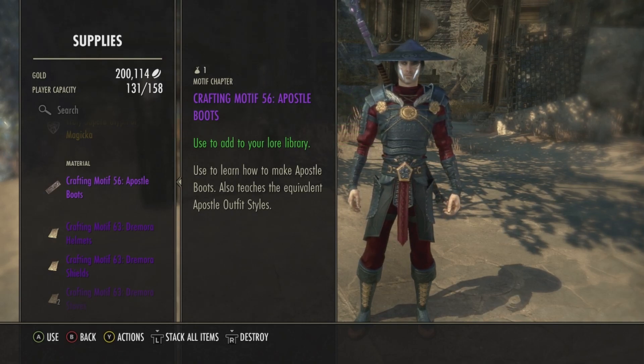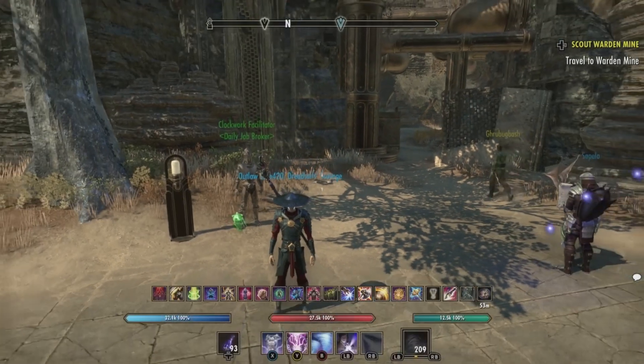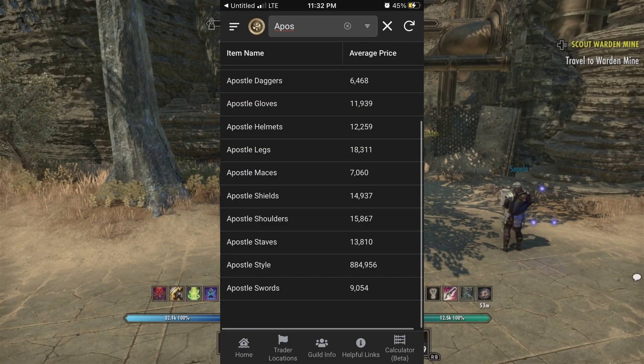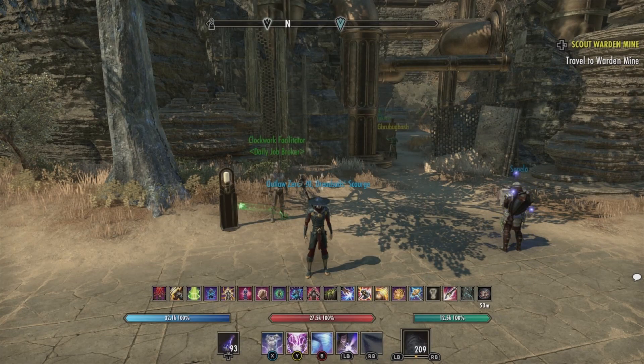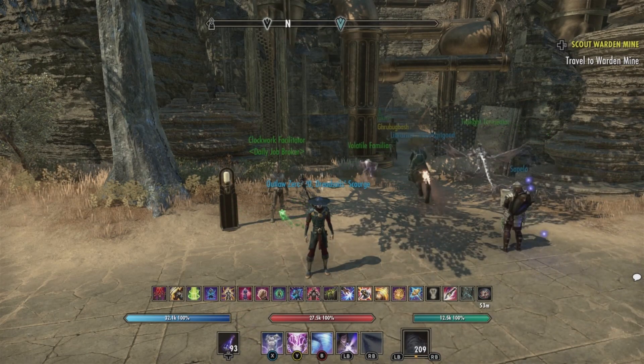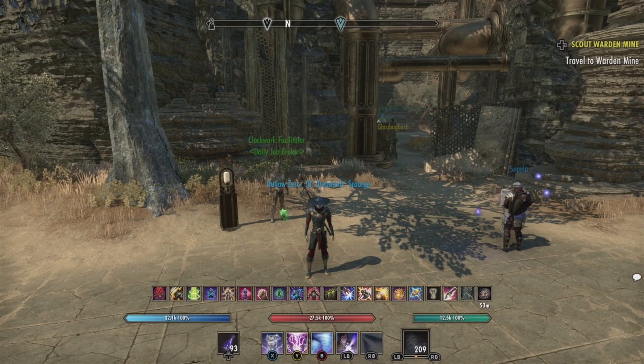I will be putting up the financial value right here. If you're looking to make some quick gold, I do use the Tamriel Trading Company app for the North American Xbox server. If you're on another server or another platform, just search up ESO Price Check and I'm sure you'll find one that fits your server or platform.